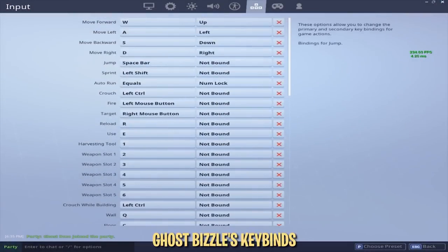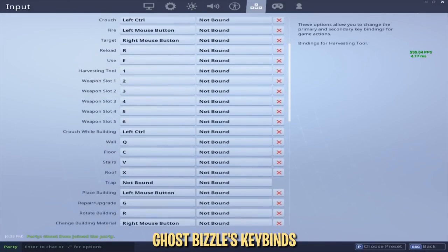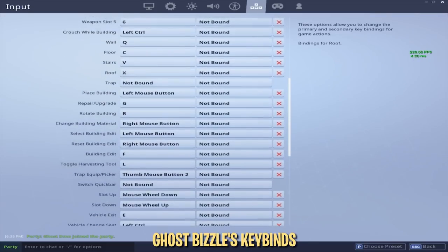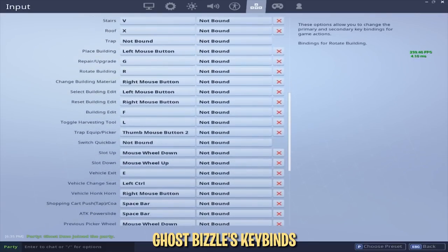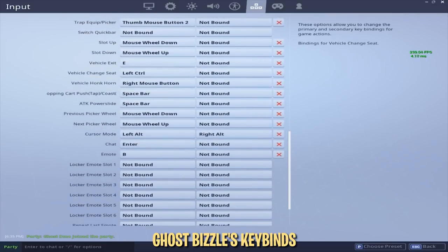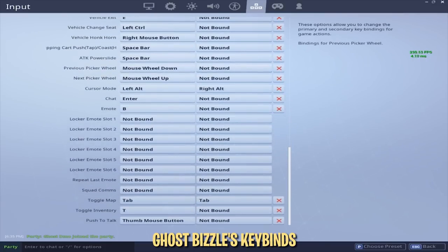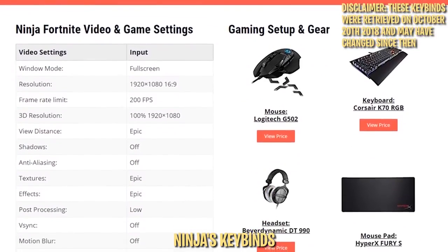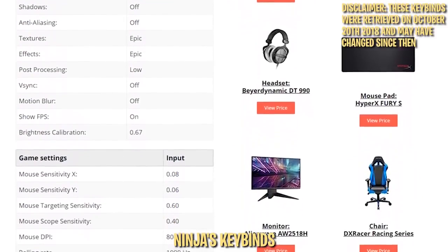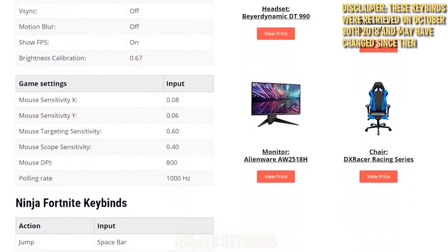We think Ghostbizzle's keybinds are a great example, as they're more similar to the defaults than other players. All four of his building pieces are bound to keys immediately surrounding movement: Q, C, V, and X. His pickaxe and weapons are bound to the default 1 to 6. It's hard to question their effectiveness with Bizzle being one of the top pros in terms of prize money earned. If you're interested in other pro players' keybinds, check the description below for links to keybinds used by Ninja, Myth, and Bizzle, as well as Fortnite Master's own keybinds.